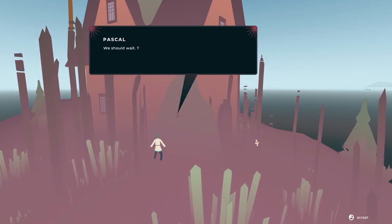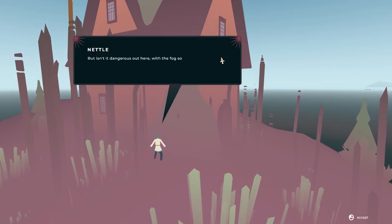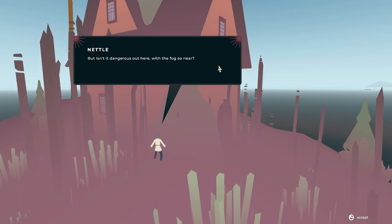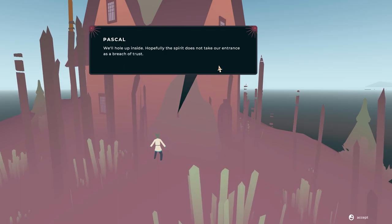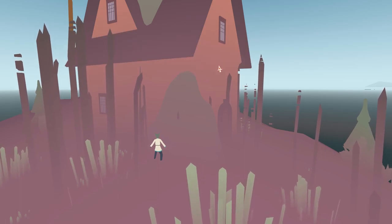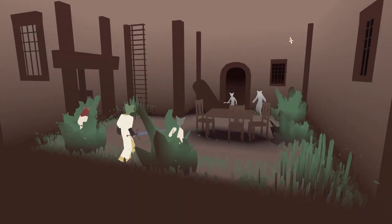Willow, it's empty. We should wait. The spirit was here recently — they will return. But isn't it dangerous out here with the fog so near? We'll hole up inside. Hopefully the spirit does not take our entrance as a breach of trust. Well, you'd hope so — but we are just bloody hanging out in the dude's house, you know. But in the dark of night, a bang and a crash reverberating through the tower. The door blown clear off its hinges. The three jumped to their feet, groggy but still armed and ready for battle. Alright, let's go.